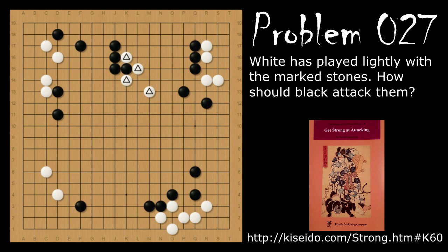Problem number 27: White has made a really light and flexible shape. How should black attack this group? Black should play the capping move here, and if white jumps, black should follow with the knight's move and continue chasing.